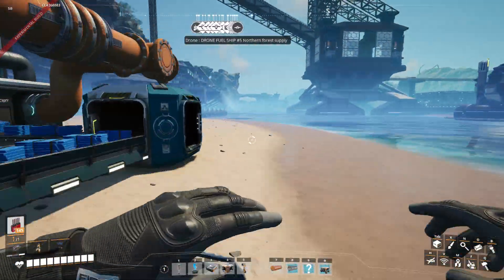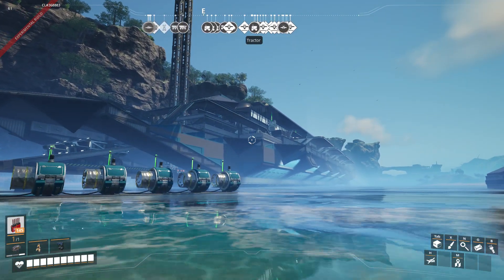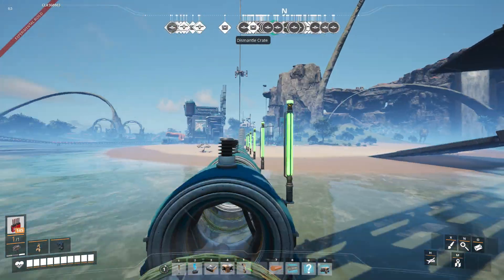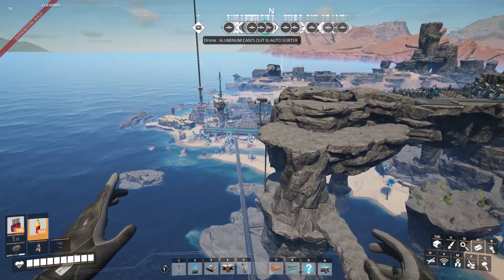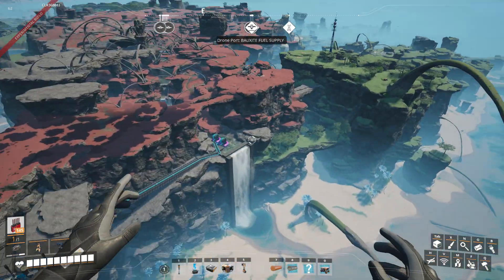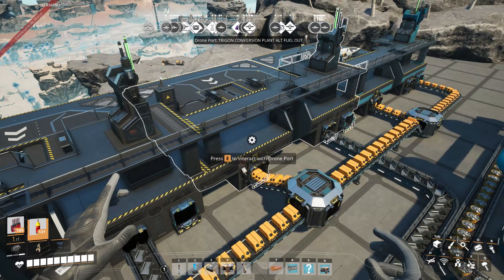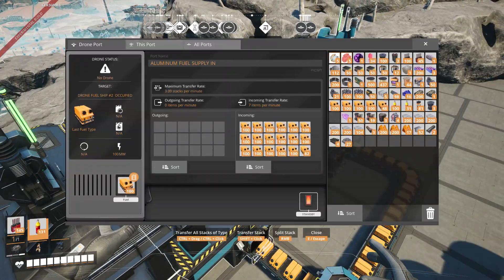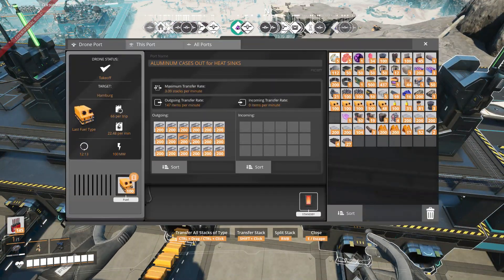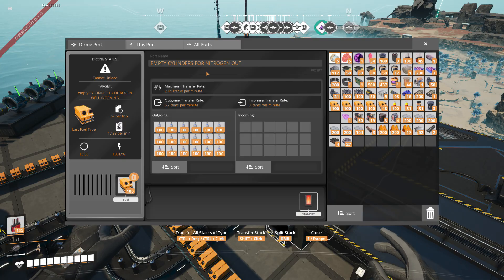The drone ship looks badass — it's cooler than my last one and actually looks more like a ship. There's aluminum up top here. What I do is always have one drone as the main delivery drone, and make sure you label where it's going. Then you can power everything: aluminum cases out to the auto sorter, empty cylinders for nitrogen, aluminum ingots.